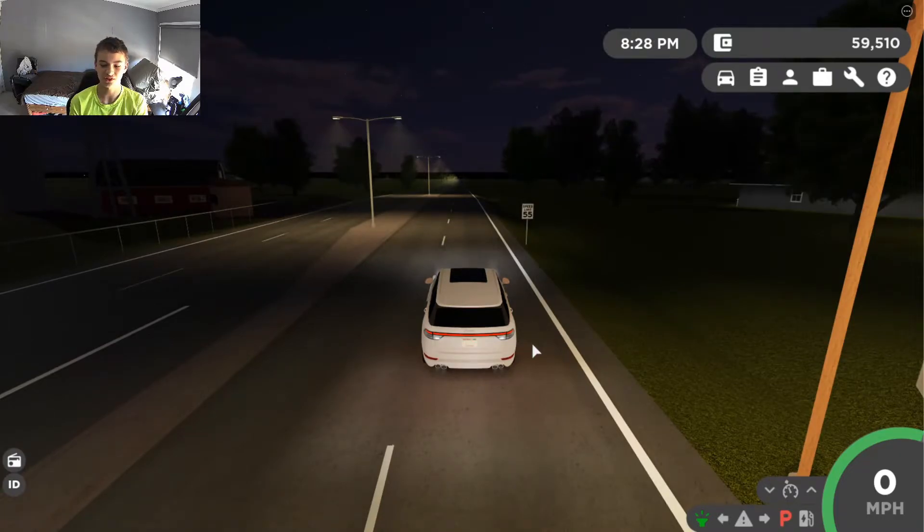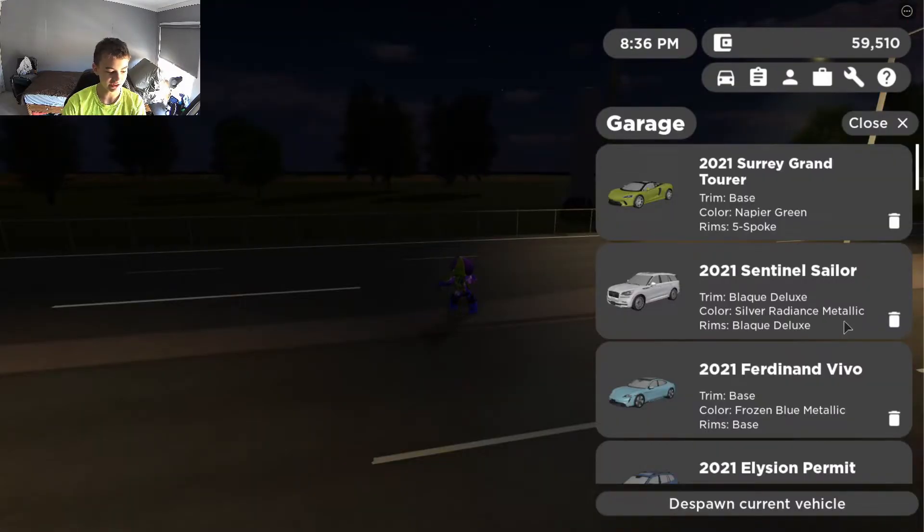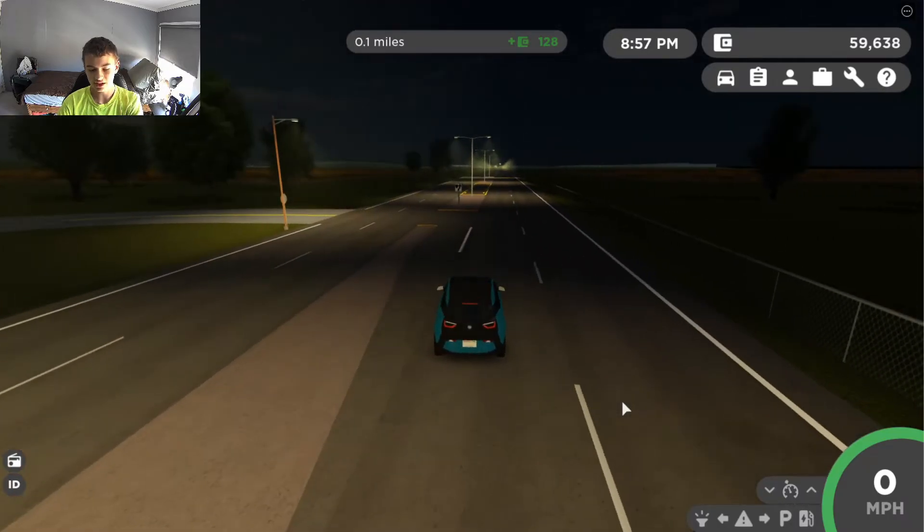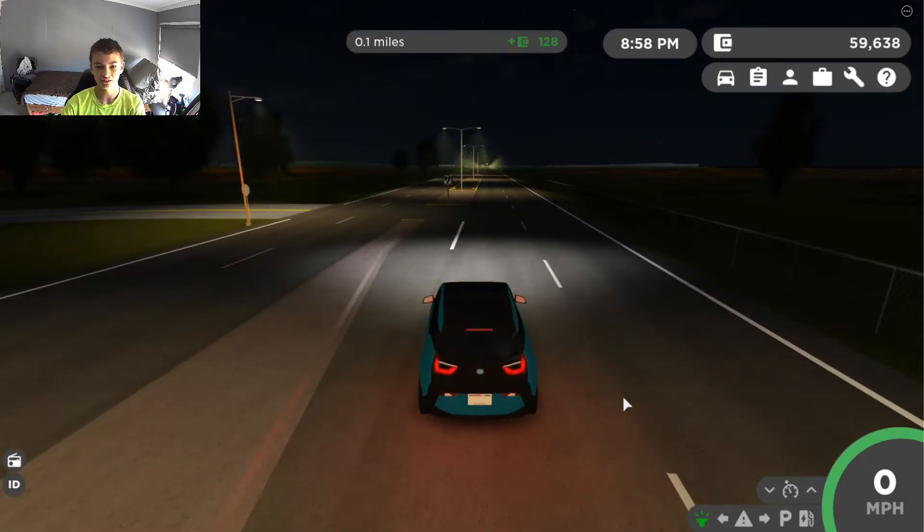If you want to sell the $82,000 Lincoln Aviator, you get about $71,500 back, so you lose around $10,000–$11,000. That wraps up the review of all six new cars added in this update.